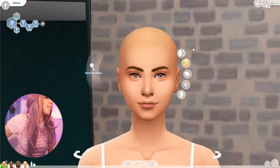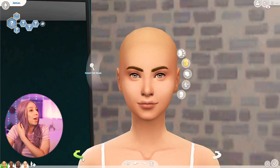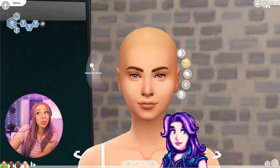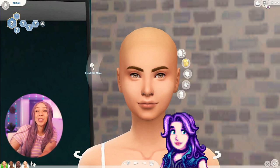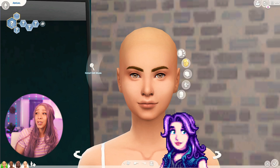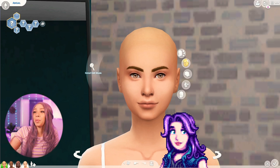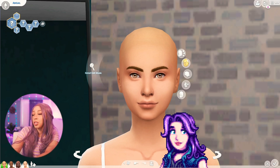Alright, let's get into it. Here we are in Create-a-Sim. I already have my four sims queued up. We're going to start with Abigail. She lives in the general store with her parents and sometimes fights with her mom, who worries about Abigail's alternative lifestyle. Her mom says, 'I wish Abby would dress more appropriately and stop dyeing her hair blue.' First of all, her hair is purple!